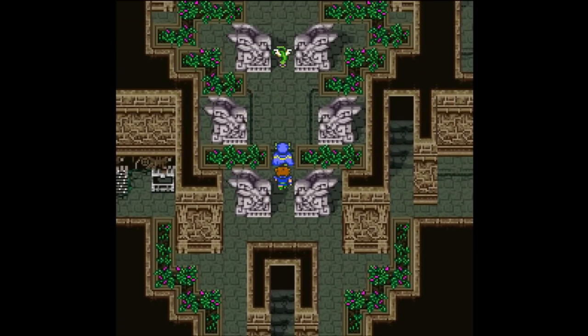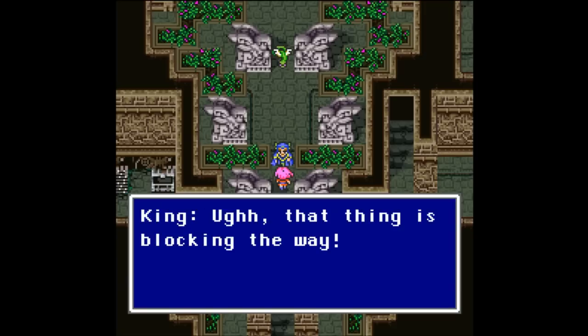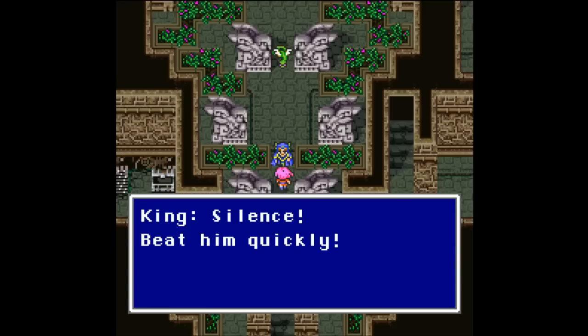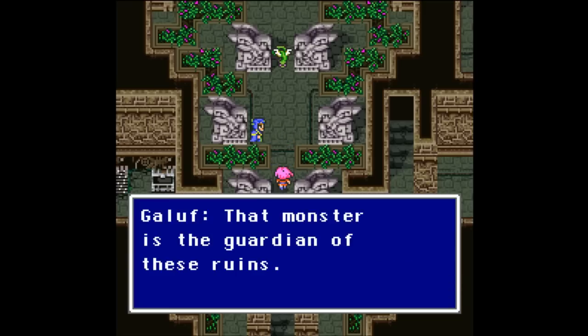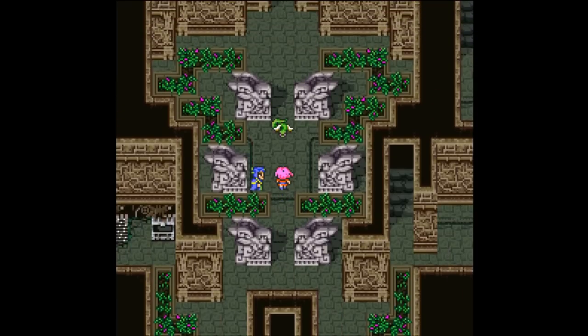Let's talk to this guy here. Father! That thing is blocking the way. Papa. Silence — beat him quickly. That monster is the guardian of these ruins. He can change his weakness at will. That's probably not a good sign.